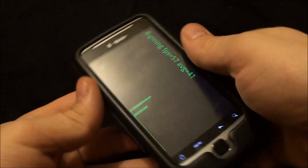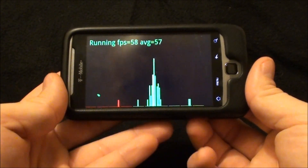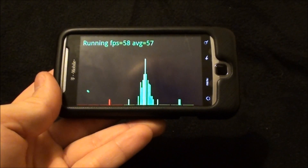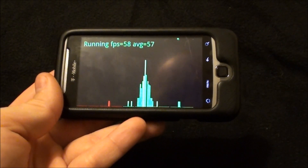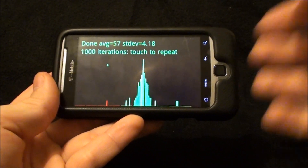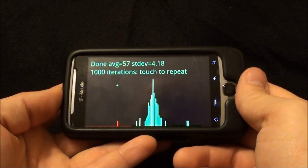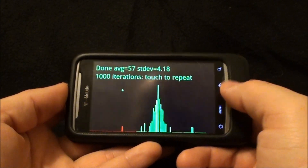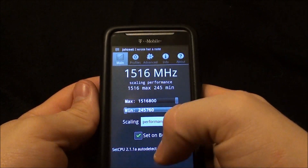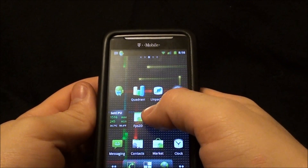Now we're going to run FPS 2D, which is just a very simple frames-per-second benchmark. There's a tiny bit of drop-off here, but that's not normal — I've run this a few times and haven't had that problem. Result is 57 FPS with a standard deviation of 4.18.